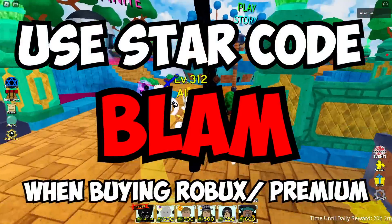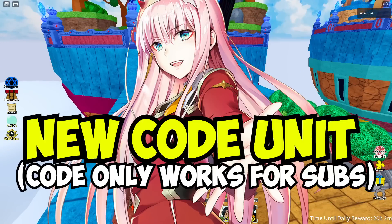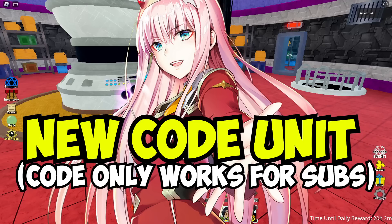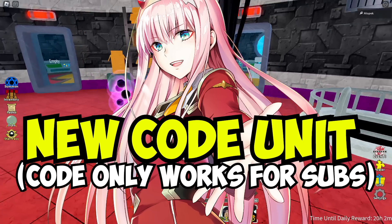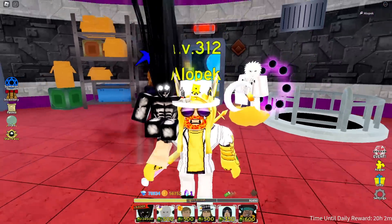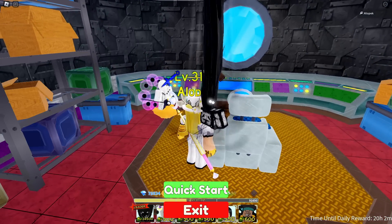Before we do, make sure you guys use star code bland when buying Robux or premium — it helps me fund the giveaways. Make sure you hit the subscribe button. For a new code, unit 02 is already done and submitted, I'm just waiting for Fruity Sama to send me the code so I can give it to you guys, and for Fruity to add it to the game.